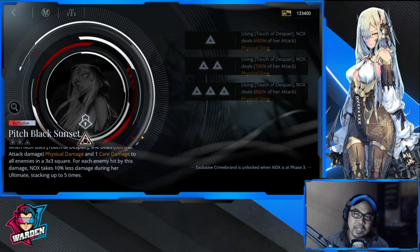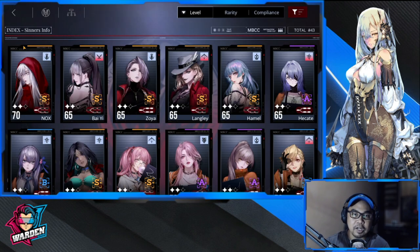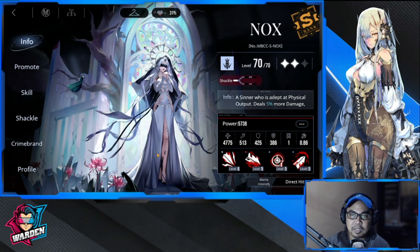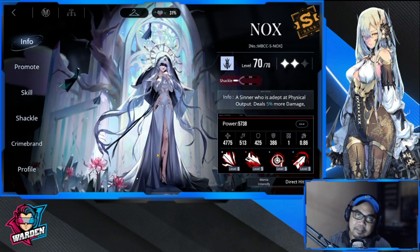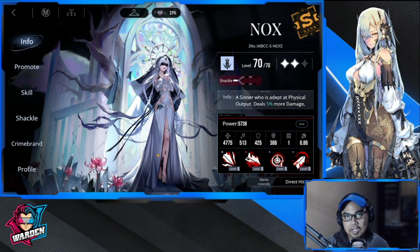Opening Phase Three means she deals tons of damage plus one core damage to all enemies in a three-by-three square. For each enemy hit by this damage, Nox takes 10% less damage during her ultimate, stacking up to five times — roughly 50% less damage. Phase Three for Nox is an absolute must, no question. She is your queen of melee and destruction, clearing everything. Those are the things you should know when building Nox — she is quite a specimen and my favorite so far.